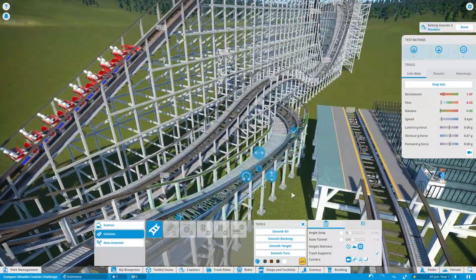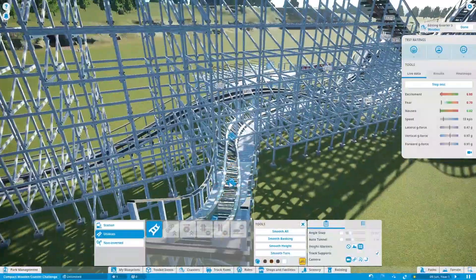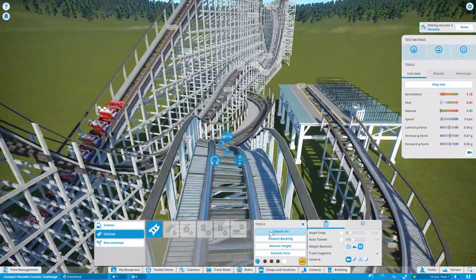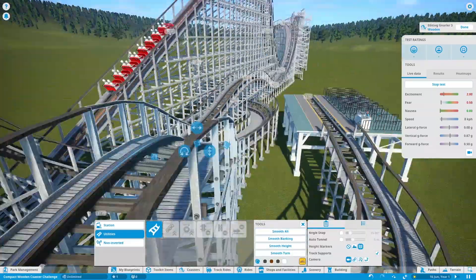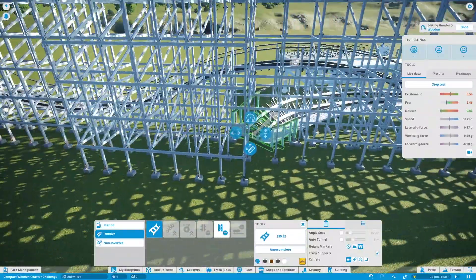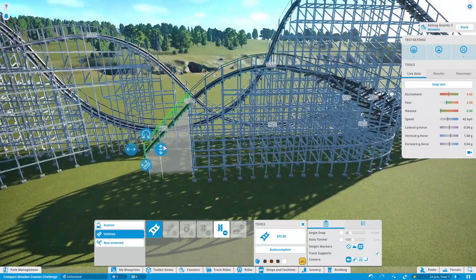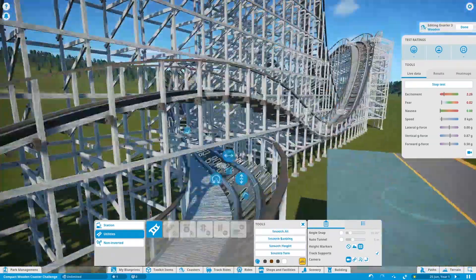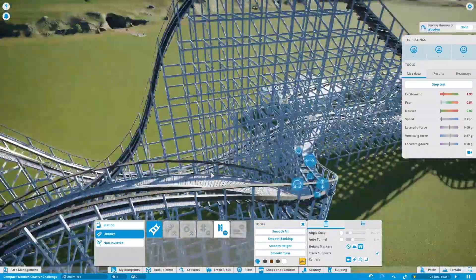This coaster is sort of an out-and-back layout — I wanted to go beyond 1000 meters of track length and the only way I could figure out how to do that was this kind of layout. It's a fairly long footprint for a compact wooden coaster, but it's got a lot of overpasses and underpasses, so I think that's justified. If you want to try this challenge yourself, go ahead and upload it and send me a message — I might even do a little video review of what you guys create.